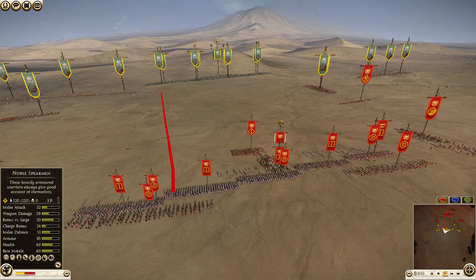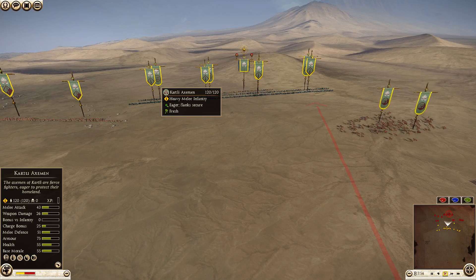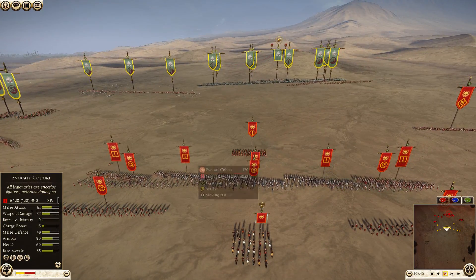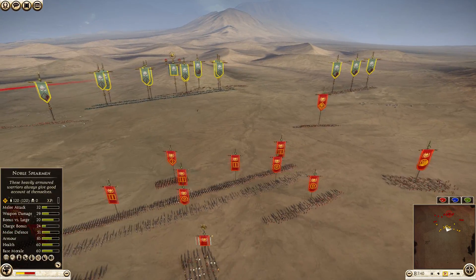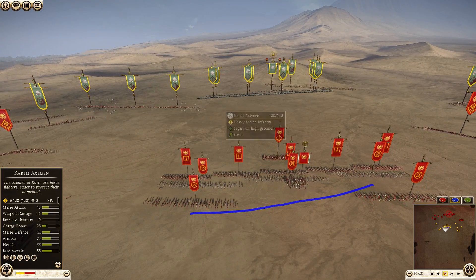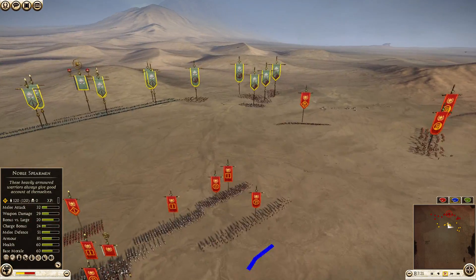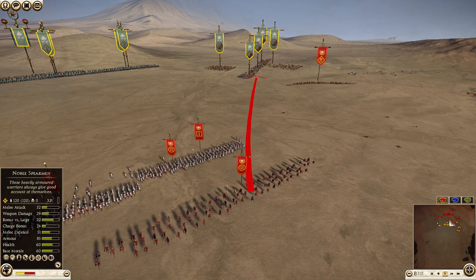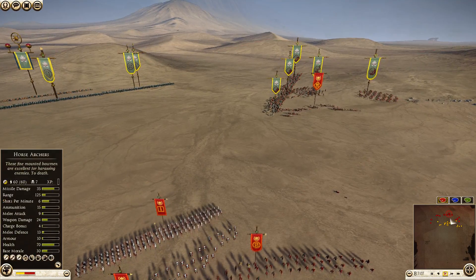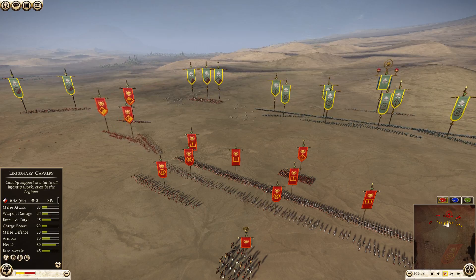Based on his melee infantry line, I'd predict I can win this, although the Cartley axemen could be a nasty surprise — they have 26 weapon damage of which 13 is armor-piercing, and against my heavily armored Roman line that could hurt. But I still think the power of Avocati would be too great and they'd crush the axemen. My Syrian archers should slaughter those four eastern archers despite his numerical advantage, and javelin units are excellent at destroying cavalry.